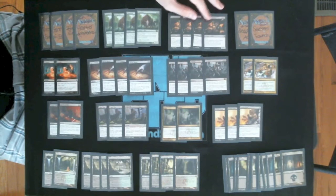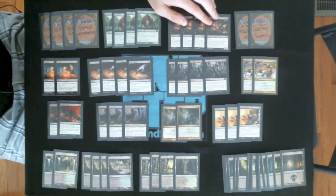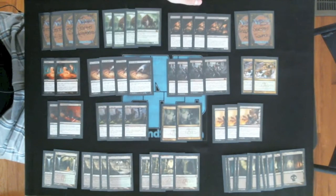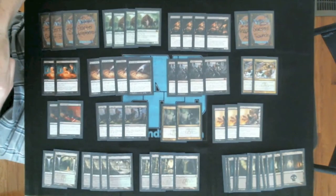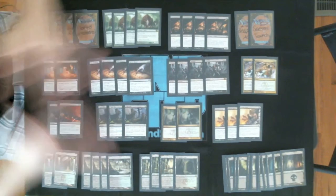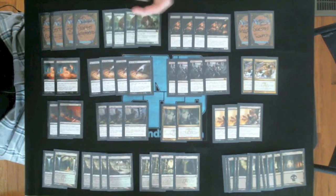Then we have our four Desecration Demons. He's the face of the deck — if this deck had a face it would be Desecration Demon. This is a 6/6 four-mana guy with a sometimes-useful ability, sometimes a hindrance. With flying, he's just a giant beat stick. To me he is the Rock strategy just in him — a really efficient, low-cost guy that can do tons of damage, and he's active in mono-black.